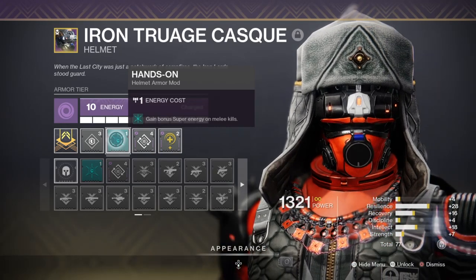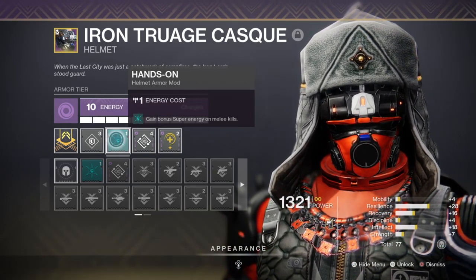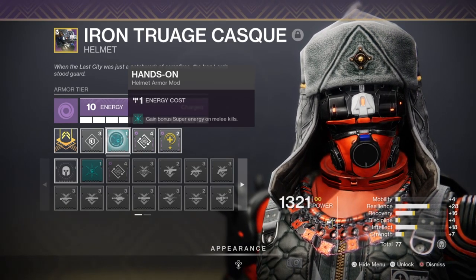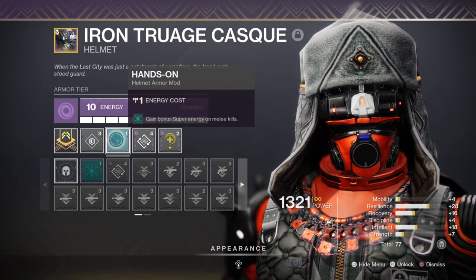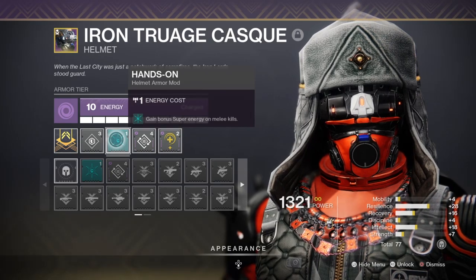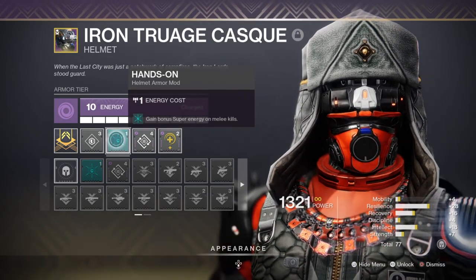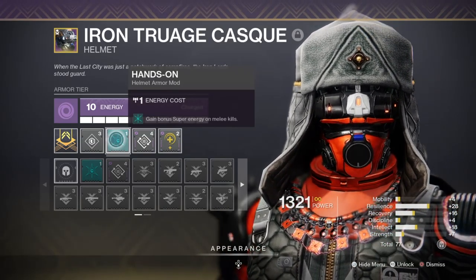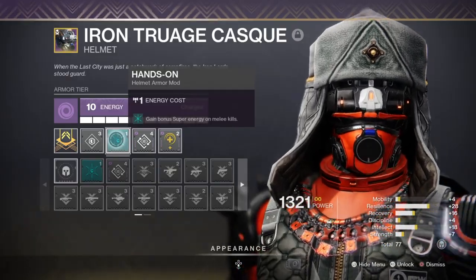Before the nerf, Double Dynamo and Distribution allowed users to gain their abilities and super back at an incredible rate, which was relatively fine for PvE but a whole different story for PvP. To replicate the pre-nerf RDM, I'll utilise Gambler's Dodge and Hands-On to consistently create a charged melee kill that will proc the perk. This isn't a lot in the grand scheme of things, but it works out pretty well when you have loads of minor combatants available.